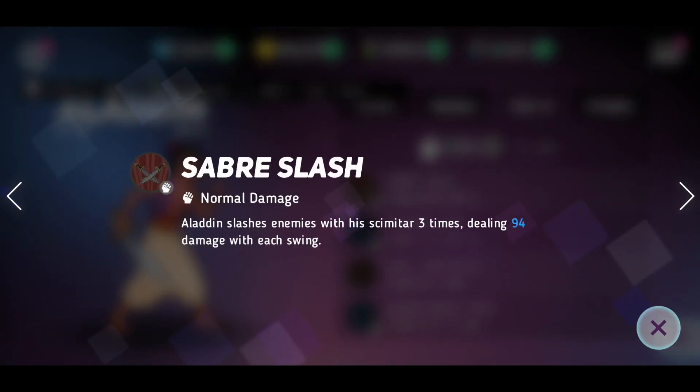His first move is Saberslash — Aladdin slashes enemies with his sword three times, so it'll go ding ding ding. I'm comparing Aladdin to someone along the lines of Korra because he's a mix between Korra and another character. That rapid attack could put a tank on his back, and it would flatten attack-type or control-type enemies with ease. It's his first move so it's not that great — first moves never are.